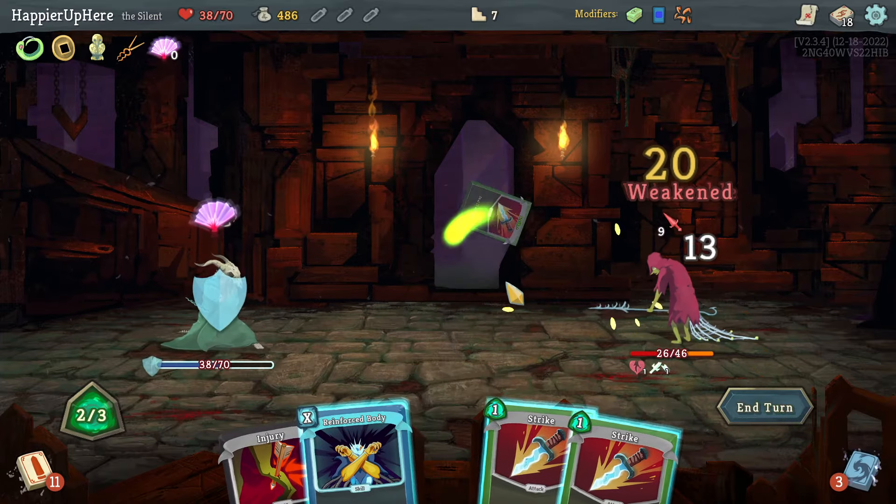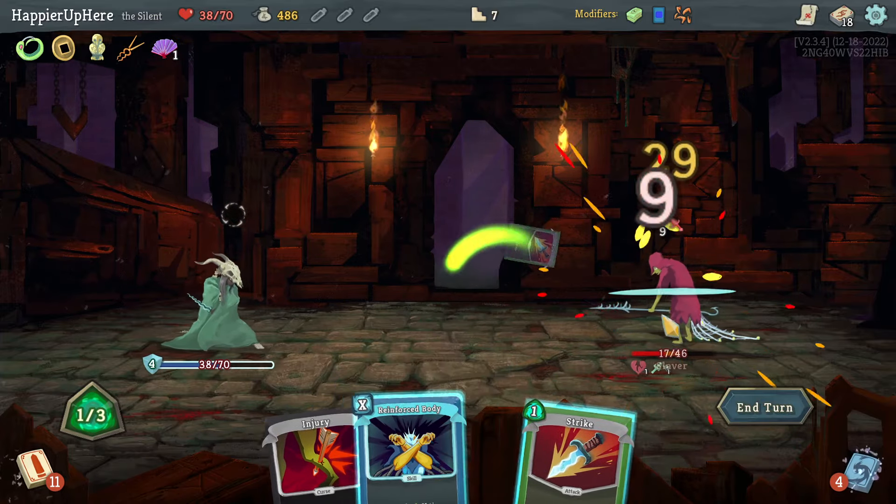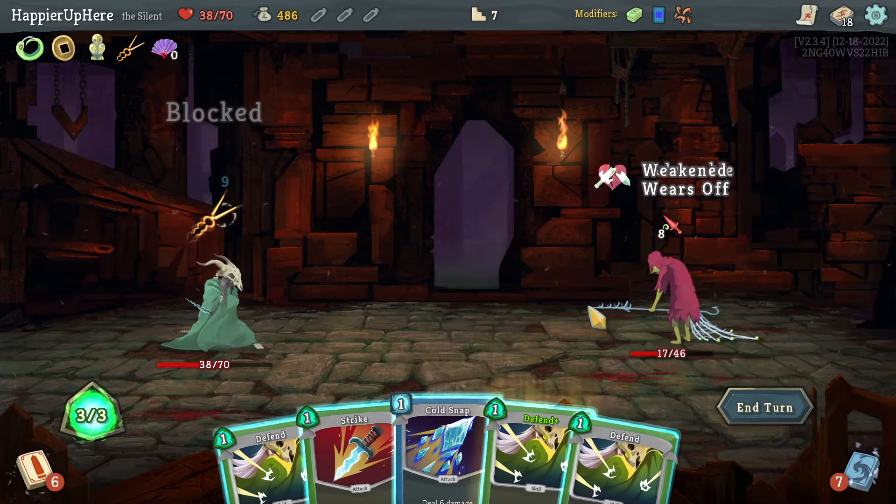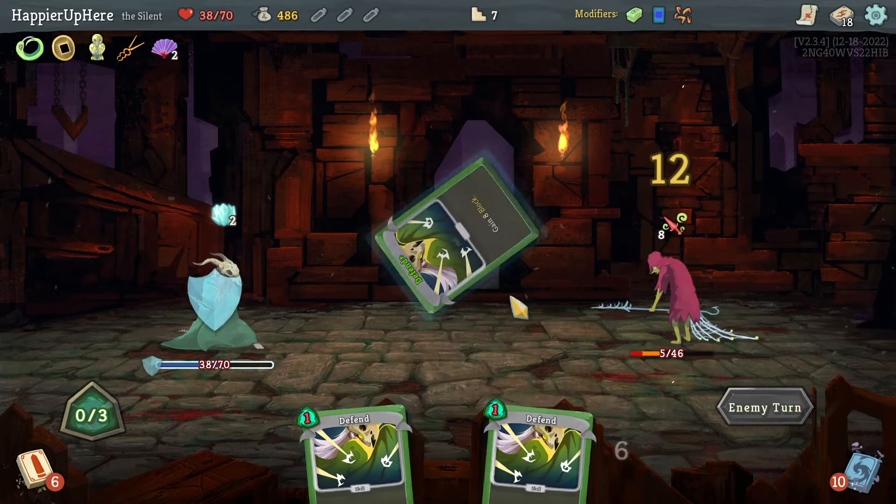Slaver here — let's do Beam Cell, Neutralize, Strike. Actually a Reinforced Body is enough at one energy. Another eight — Cold Snap, Strike, and Defend.